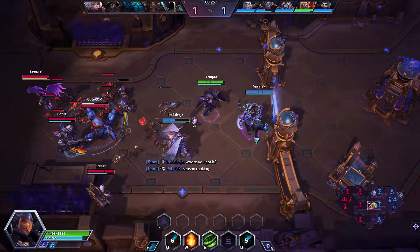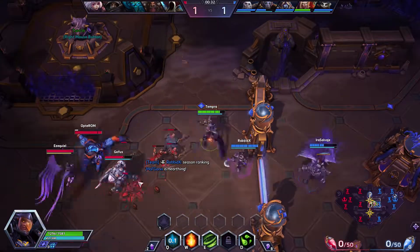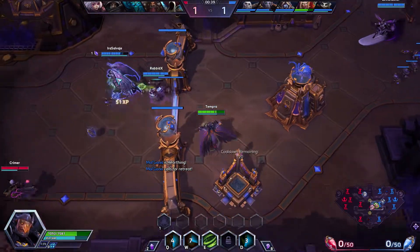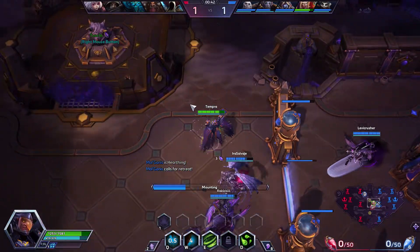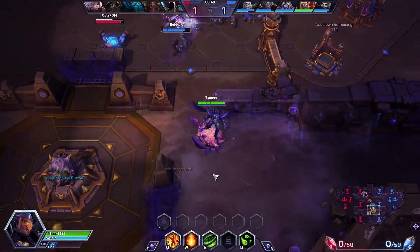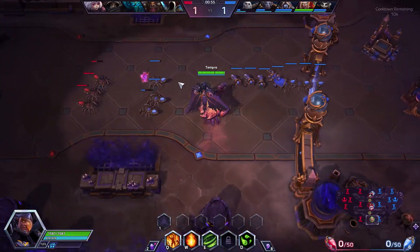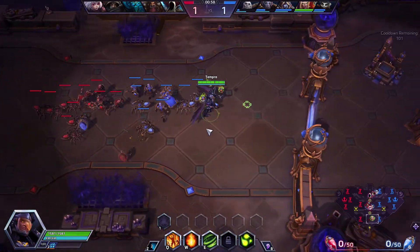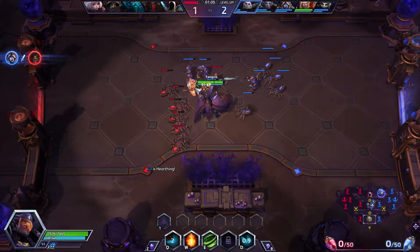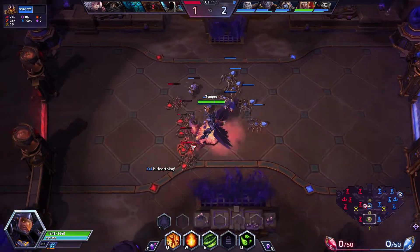Alright, just trying not to run directly into the whole enemy team there. We are also going to be trying to collect regen globes to increase our mana pool. Once we get to 20, we'll have a shield. I'm going to go mana tap at level 4, which will return 4% of our maximum mana. So the more mana we have, the more mana we'll get on return. It took me all game last game to finish this quest, so I'm going to try not to let that happen this time.